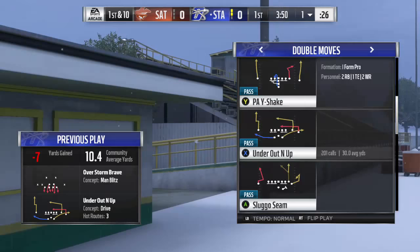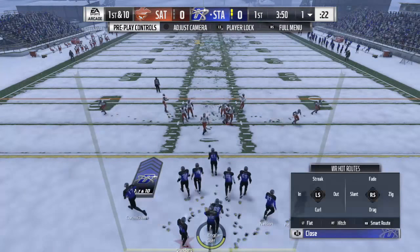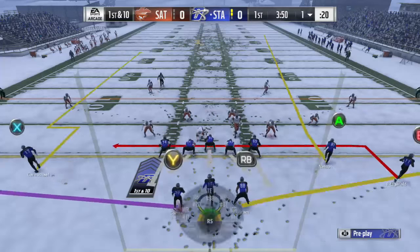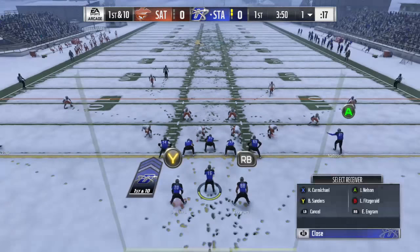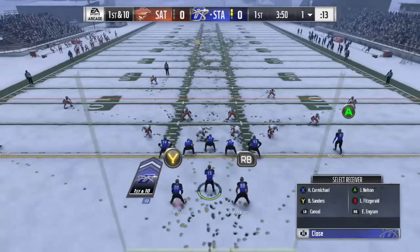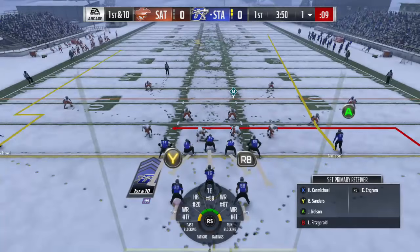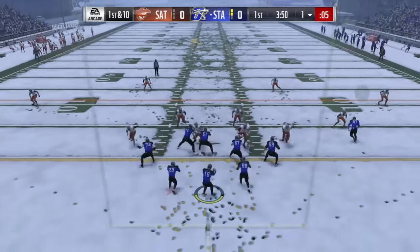Double moves, under, out, and up. So we're going to hit the Y button, A for Jordy Nelson, put him on a fade, up on the right stick. We want the two guys in the backfield to block. So Y, Y, RT to block, Y, RB, RT. So there we go, that's the play. We're going to heave it up to Carmichael on the left. Hopefully he can get this one. Let's go.